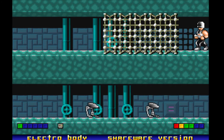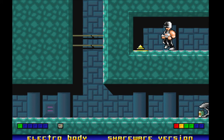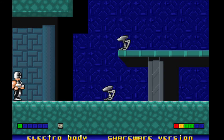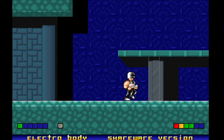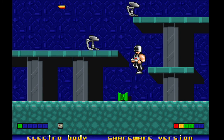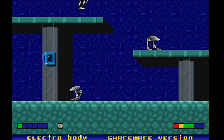I believe there are more levels. This is the shareware version, back when shareware was hugely popular, so I think this is the only level that comes with the shareware version. We want to avoid this checkpoint for now, because it takes a long time to get bullets after you activate it.